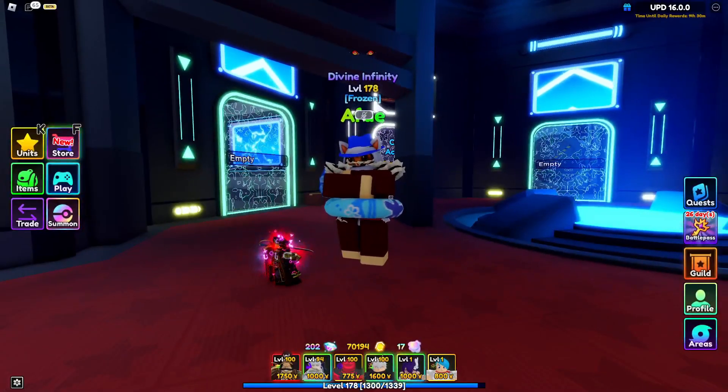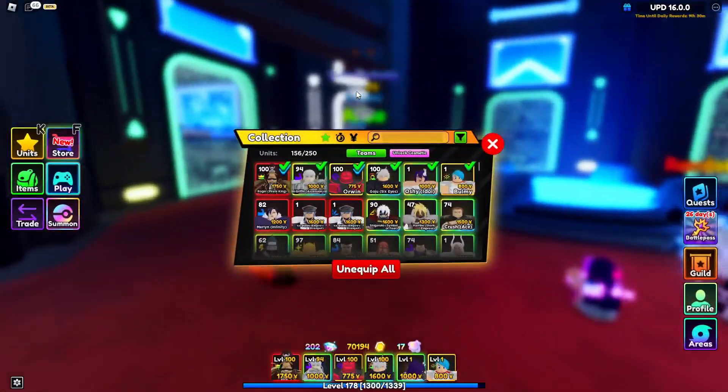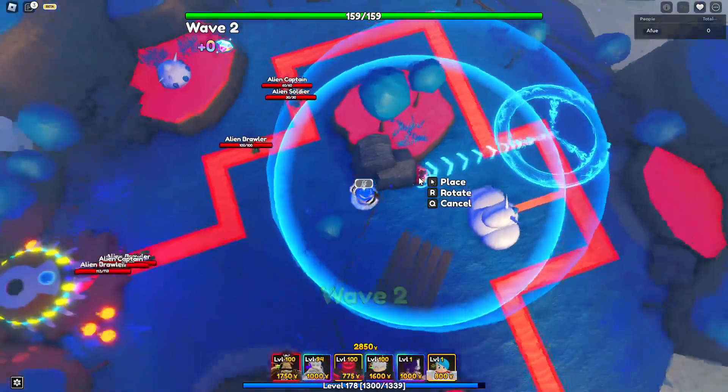In today's video, we're showcasing unique Roger, the Pirate King, in Anime Adventures. These are my support units. Here's my relic. Alright, so we're going to see how much he does on placement.